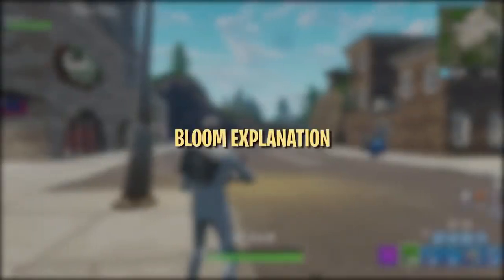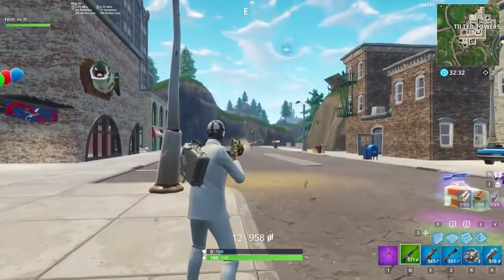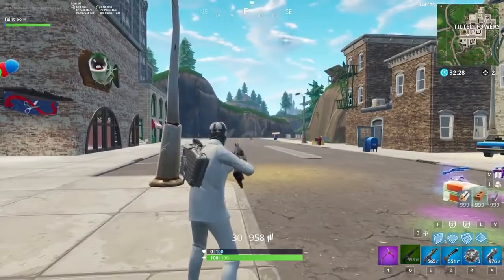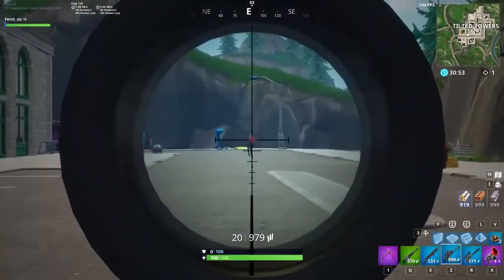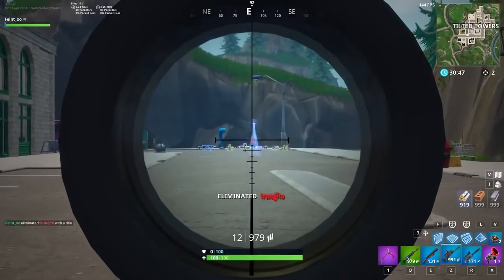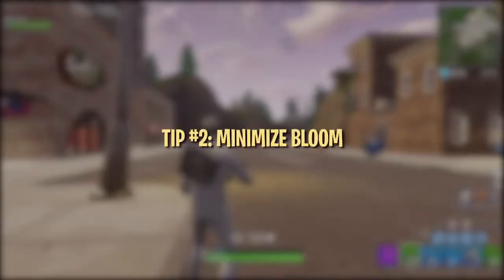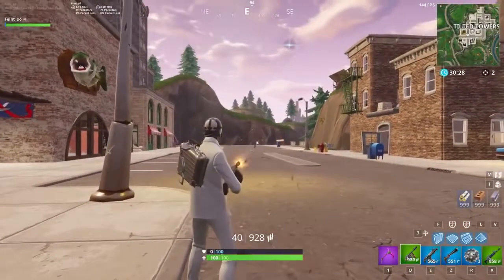Let's take a look at the Bloom mechanic, which affects weapons like assault rifles, SMGs, pistols, LMGs, miniguns, and hunting rifles. Bloom causes bullets to fly in a randomly generated spread within your crosshair. Certain weapons like the thermal assault rifle and the scoped assault rifle are unaffected by Bloom — as long as your crosshair is on the enemy when you fire, your bullet will hit. The majority of weapons in Fortnite have Bloom, which has become one of the most notorious mechanics in the game.